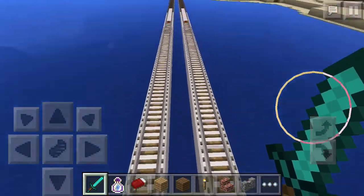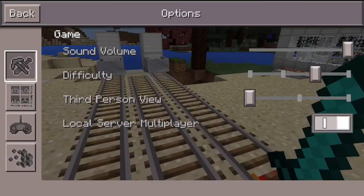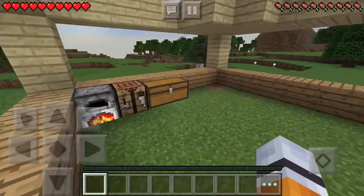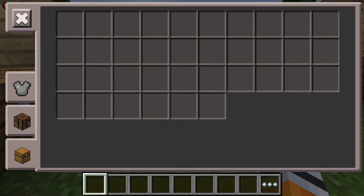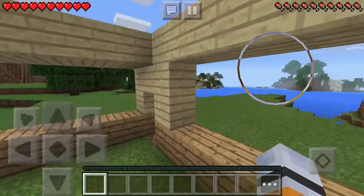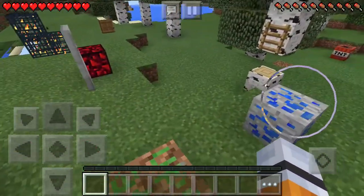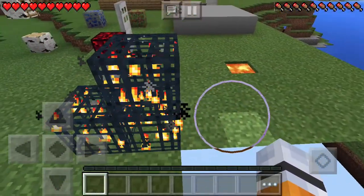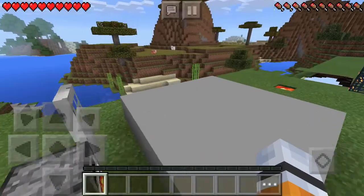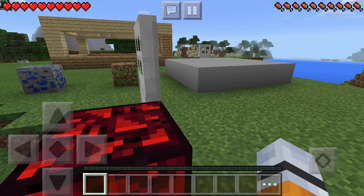They added sprinting in Minecraft Pocket Edition. I wonder if hunger is in it too. Let me go back here and try — yep, they added hunger in this game too. There's hunger and experience points. You can't move the player around. There's an iron door here, I can't open it. There's the still update block, invisible bedrock, a small spawner but nothing in them, and lava. Still invisible bedrock.